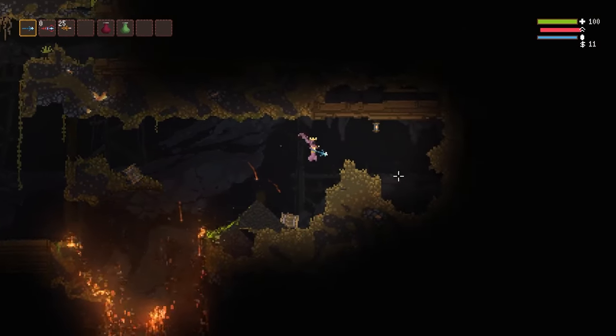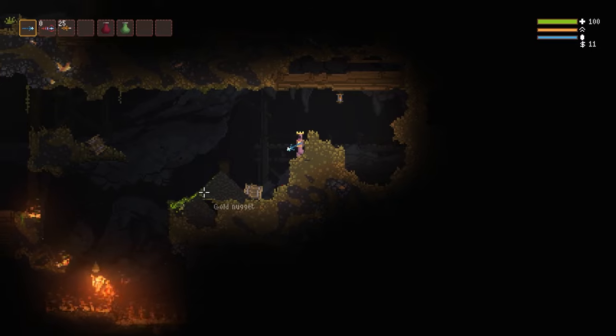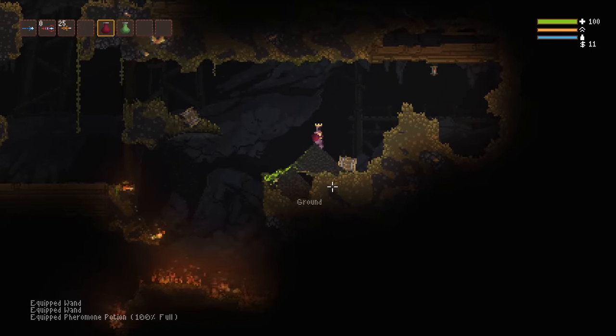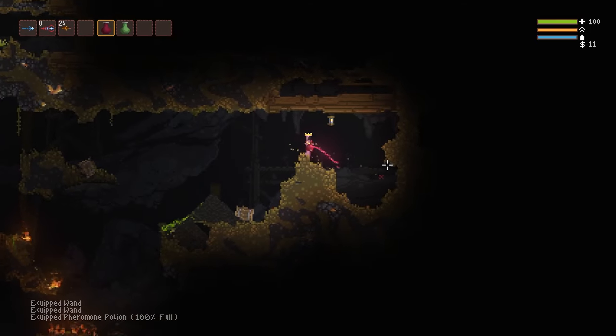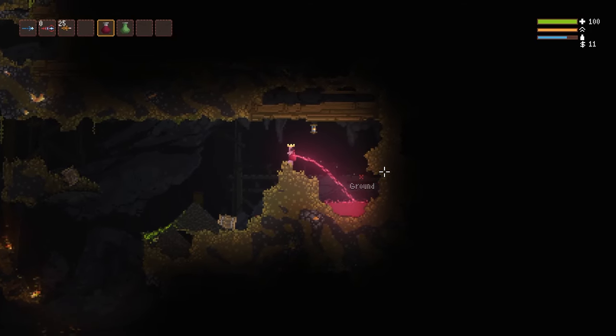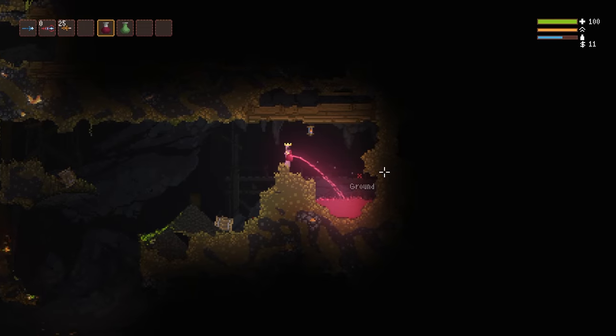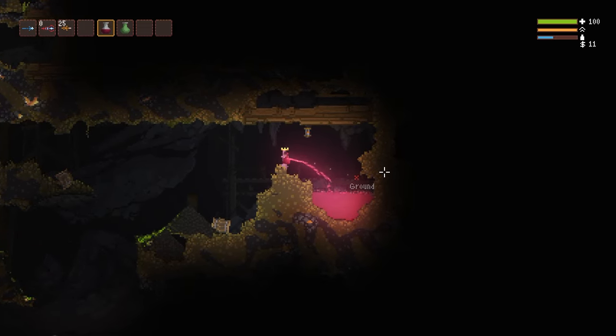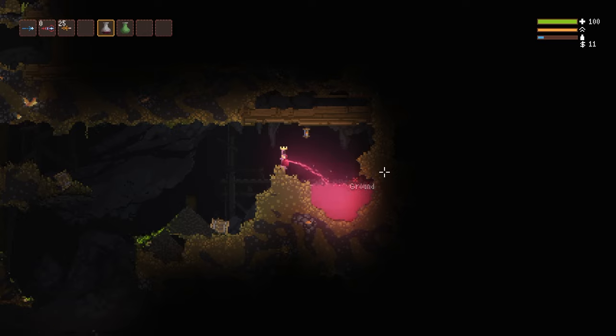If you head all the way over to the right to the Lava Lake, you can actually travel across it and get to a place where the Wand Connoisseur is across the little bridge. We no longer have bridge boss cheese, so we can't get free wands off of the bridge boss without extra work - but that's something you can look up. Plenty of people have ways of killing the Wand Connoisseur or bridge boss.